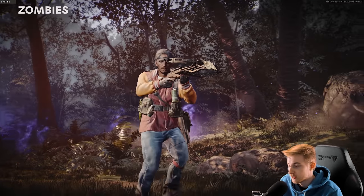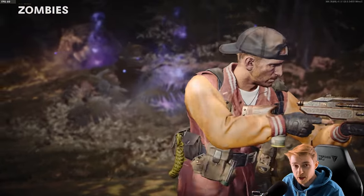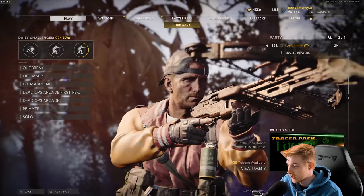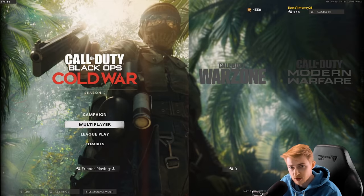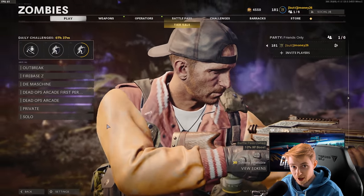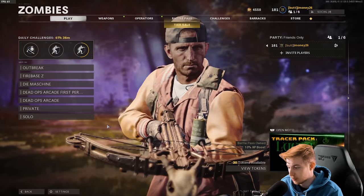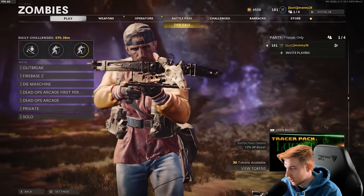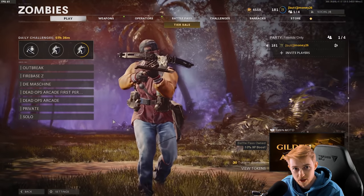The crossbow was removed from the game, but I did set it as my showcase weapon before that. I guess it's gonna be staying there until it comes back in. Unfortunately, I didn't make a class with it in Zombies before it was taken out. I do still have one on multiplayer — let me see if it's still there. Oh, no way. I still have the crossbow here. Let's go.